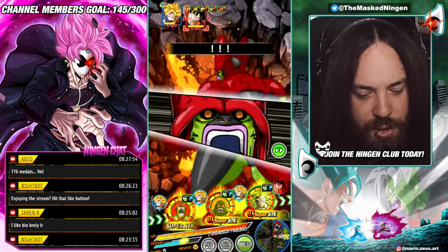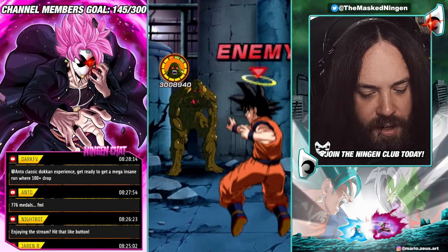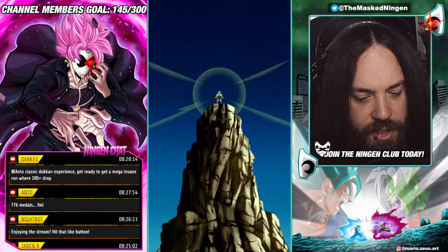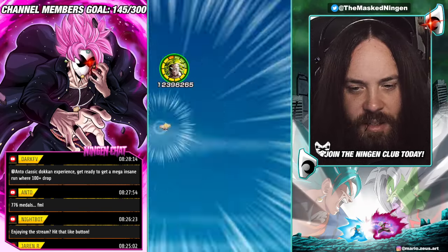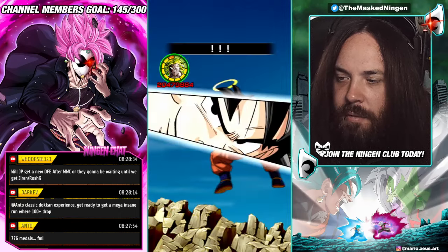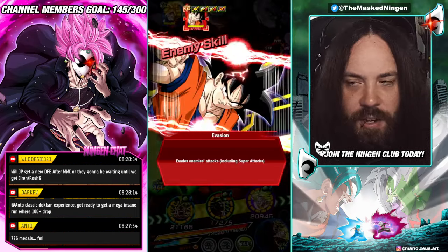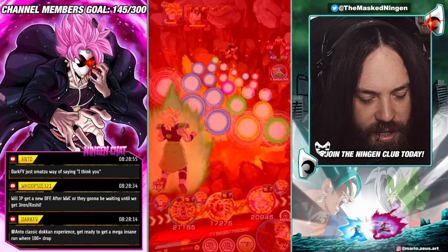776 medals — the typical prime battle RNG where the last run leaves you on 776 medals so you have to do one more run. That genuinely has happened to me for the last two prime battle LRs in a row. But yeah, he takes double digits from the super from Gohan now that we've got 90% damage reduction and 500k defense. If we take a 4 million damage super and take off 90% it's 400k — Bio Broly would still tank that for double digit damage. It takes him a while to get there, but on this turn specifically he would tank a 4 million damage super attack for double digit damage, which is pretty crazy.